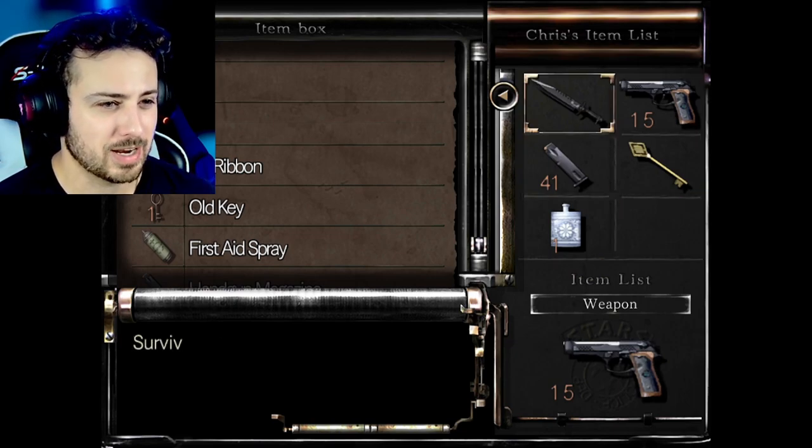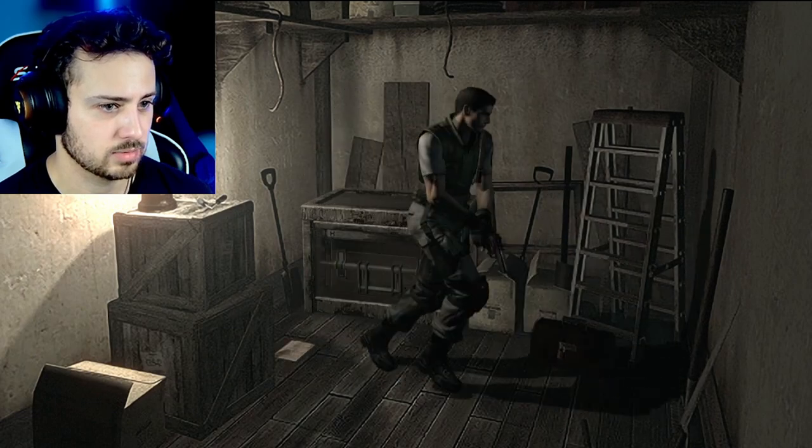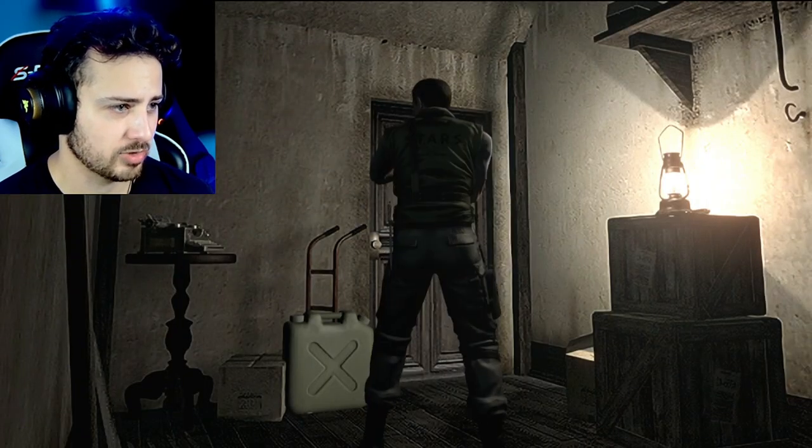We'll keep the knife just in case we run out of ammo. We need the mansion key. This — I don't know if we need. I'm going to put that up. I would rather have this space right now. Cold boxes, stepladders. I think we got everything we need out of here.